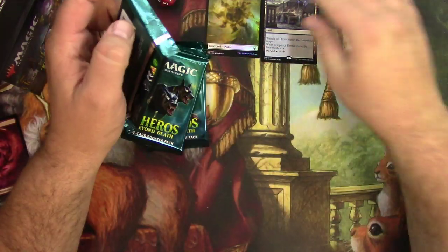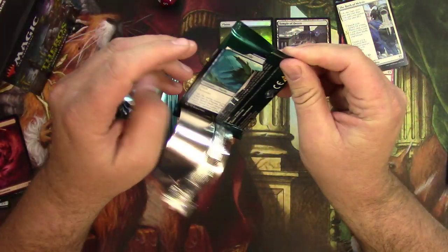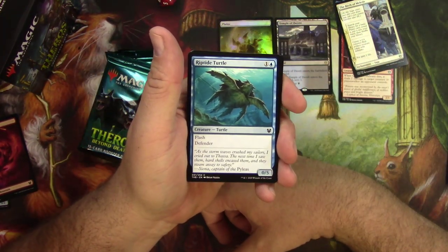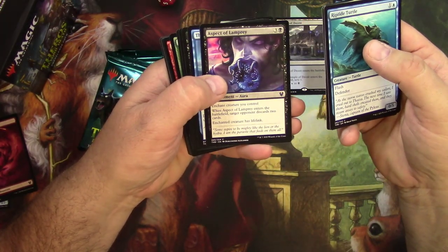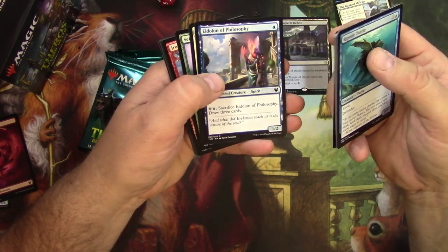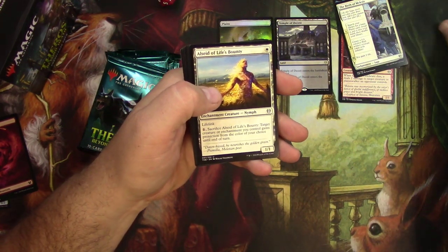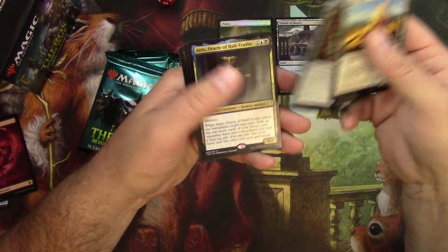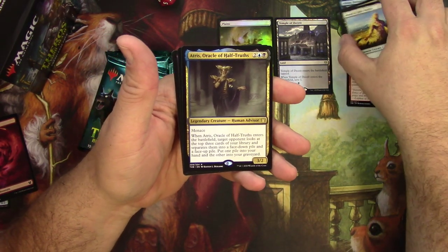Riptide Turtle going straight into our blue limited deck. Aspect of Lamprey. Thirst for Meaning — yeah, we're definitely going Dimir for this pre-release deck. An Alsade of Life's Bounty, Heliod's Punishment, Mirror Shield and Atrus. Oracle of Hath Truths — that seals it. We're going blue-black. Got a Legendary Creature: Human Advisor.